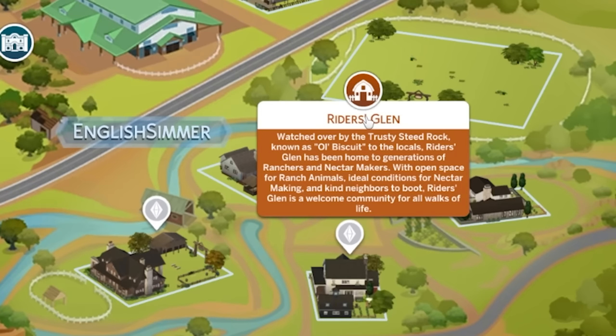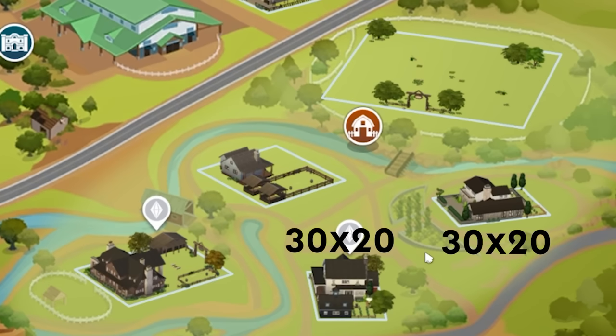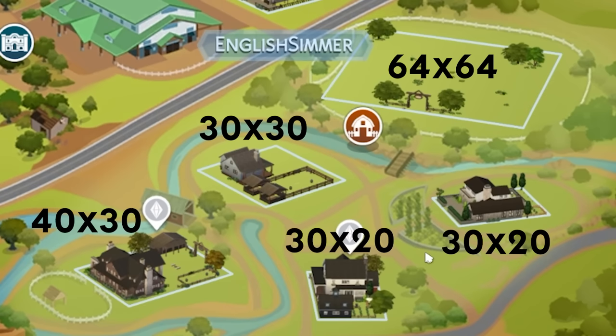Finally we have Riders Glen, which is a bit more of the countryside element and is comprised of another five lots. We have two 30 by 20s — one empty residential and one occupied residential — one 30 by 30 empty residential, one 40 by 30 occupied residential, and then one 64 by 64. So for everyone who wanted some big lots, they are there for you to build some ranches.